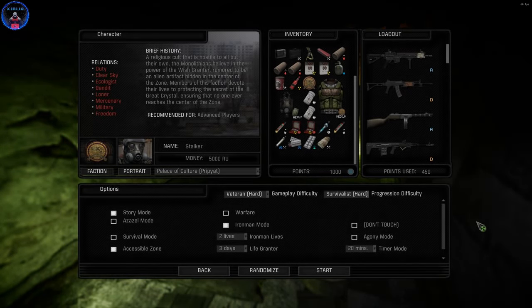Alright everybody, welcome back to another video. I'm gonna be playing a little bit of Stalker Gamma. We're playing as the Monoliths. I'm gonna be starting in Pripyat, Palace of Culture. We're doing a veteran survivalist Iron Man mode. I'm gonna be going with two lives. The life granter is set for three days because this game is known to kill you randomly — I have died previously to a door, my most dreadful enemy, the arch nemesis of the Monolith: the door.